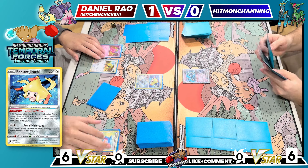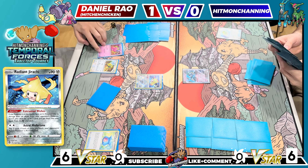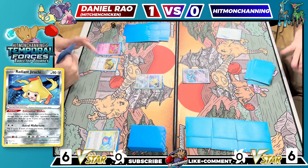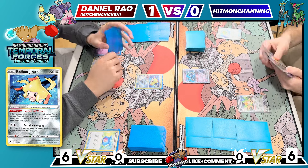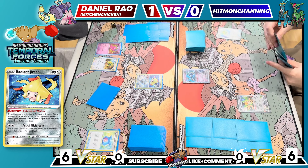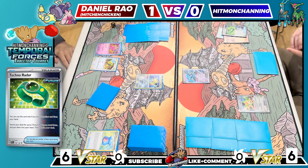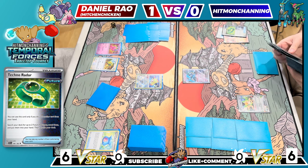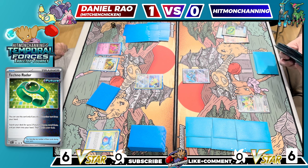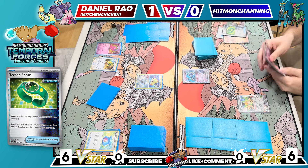First things first, I gotta go for a Nest Ball. This hand needs a little bit of a reset. Thankfully Squawk Ability is in the deck, so I'll grab it. From there I'm going to start by going for a Techno Radar. Iron Moth is not really that useful in this matchup — it's good to have a nice little one-prize attacker to switch up the prize trade, but it's not really something you want on your bench in the early game. And I have Rod to get it back afterward if I need it.